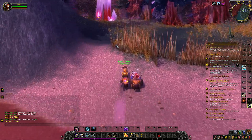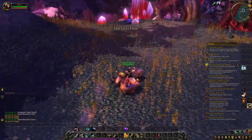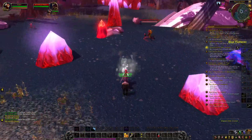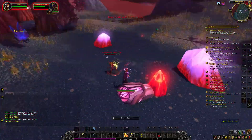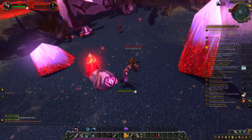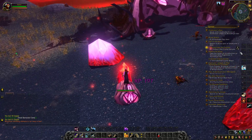To do the Learning from the Crystals quest, you have to go to the crystal shown on the map and use your quest item. It's an extra red glowing crystal, and you use your quest item while standing next to it.